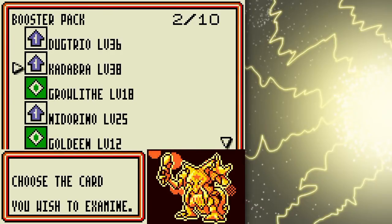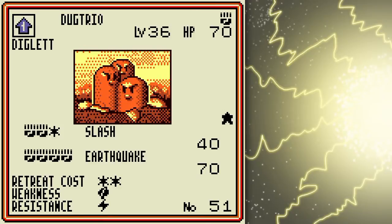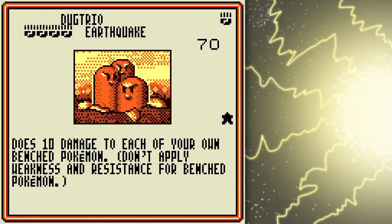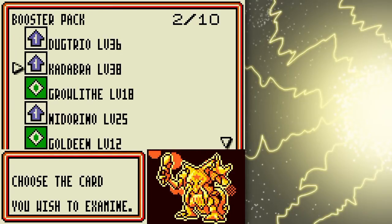Dugtrio could work with my Diglets perhaps, but I don't really have the fighting energy. Dugtrio is very specific in its energy type — Diglet only requires one or two energy cards, but Dugtrio requires four specific fighting energy for Earthquake. And Earthquake isn't even that good because it does 10 damage to each of your own bench Pokémon. 70 is a good amount of power and it knocks out a lot of Pokémon, but it's just a difficult Pokémon to power out.